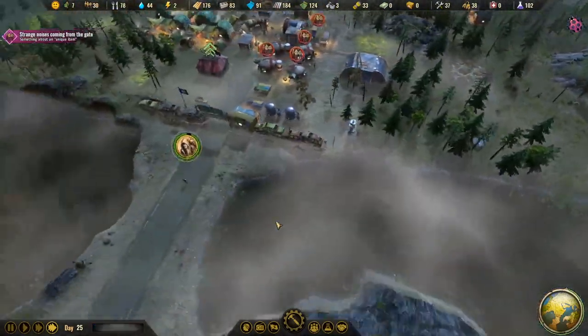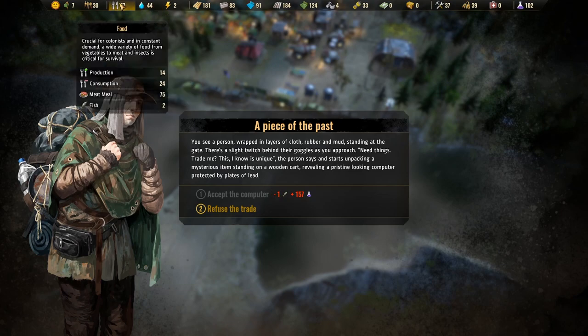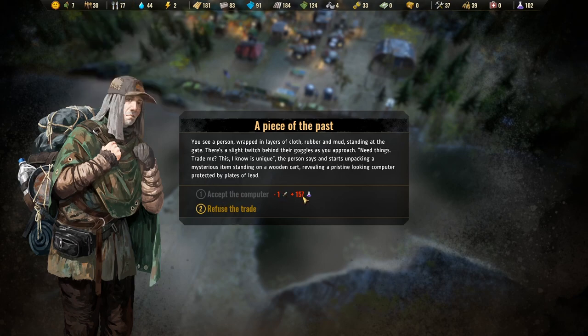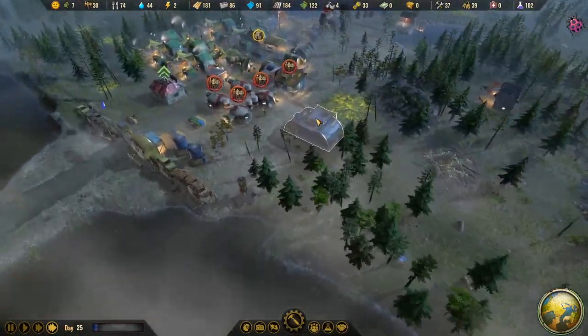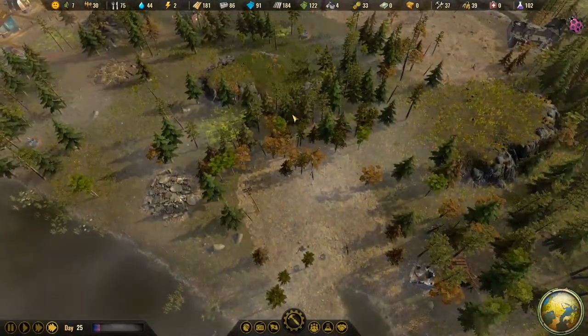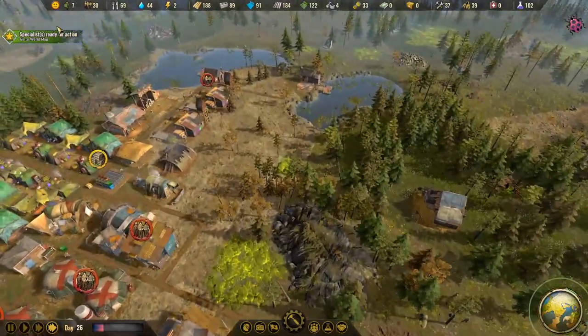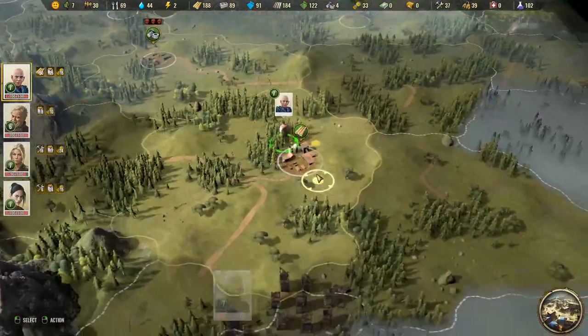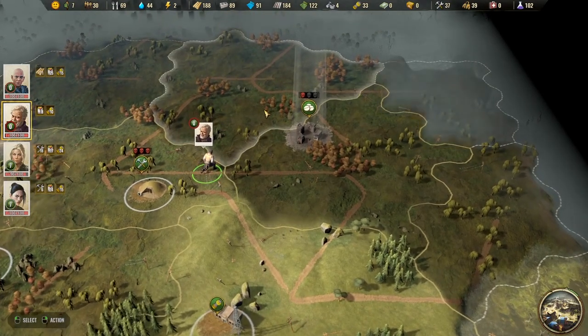Wait — we have two fish and someone at the gate wants one fish for 157 research. We're making all our fish into meals — they want raw fish. We have two fish in storage but the computer shows minus one fish, so we can't accept. We've now walked away from two separate trades because of food not being the appropriate type. All these picky eaters in the apocalypse — 'I'm a pescatarian, do you have non-processed fish?' We've missed out on like 200 research in total now.